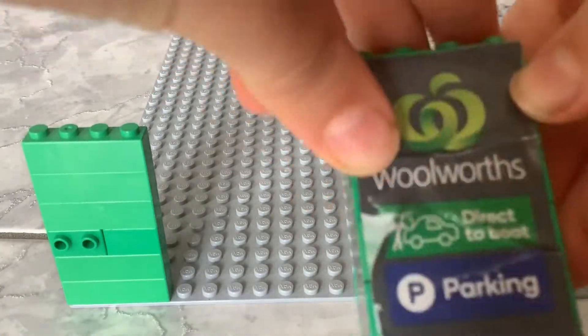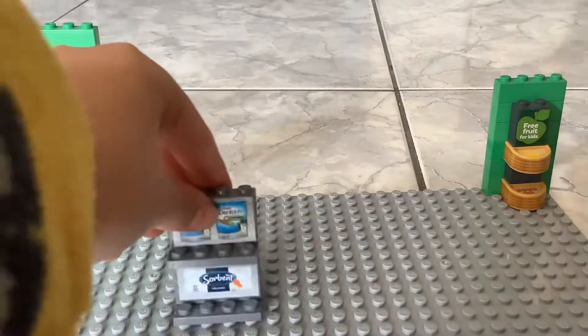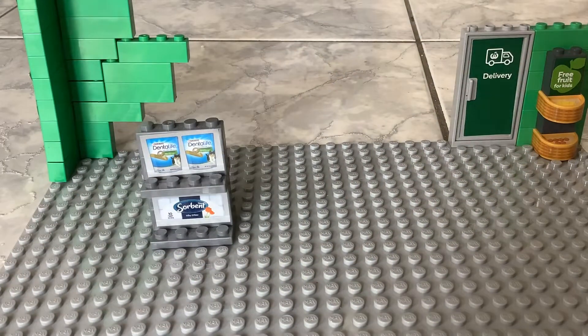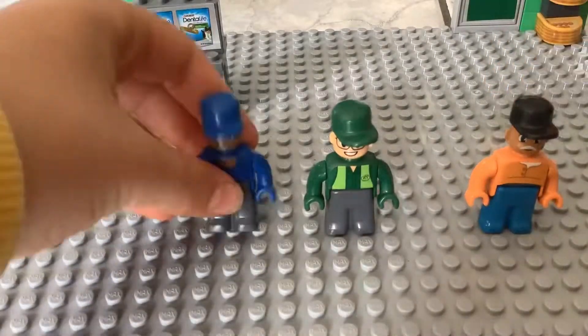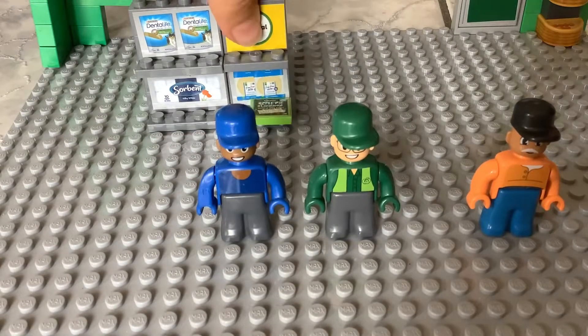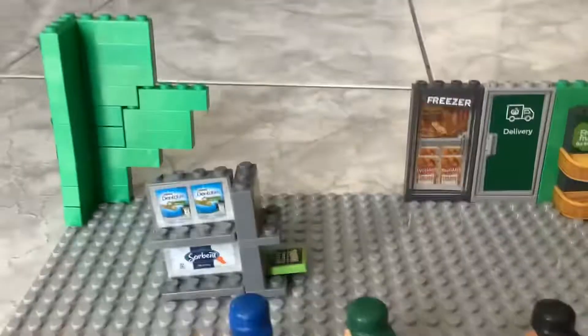I'm going to add this one — careful with the sticker. Let's put this down here and we'll add some shelves and a delivery door, obviously. These are the three people I'm going to be using — well, some of them. Let's add this special sign in here and this freezer.